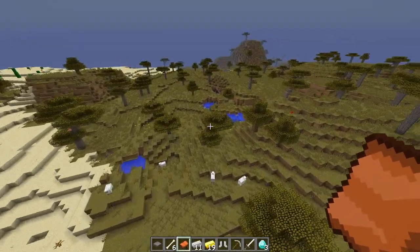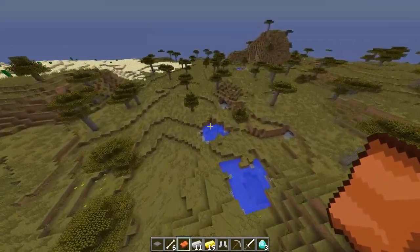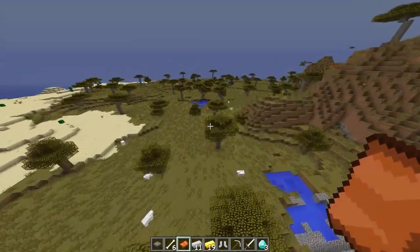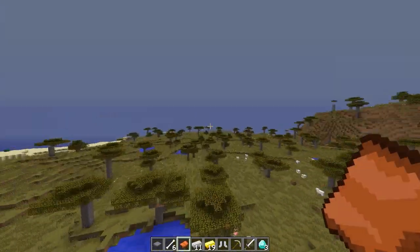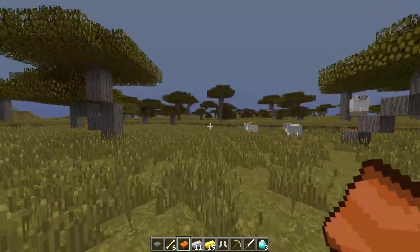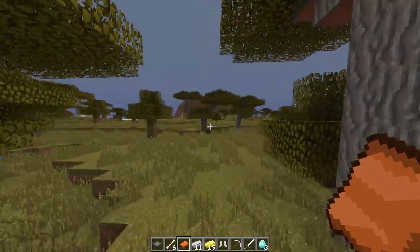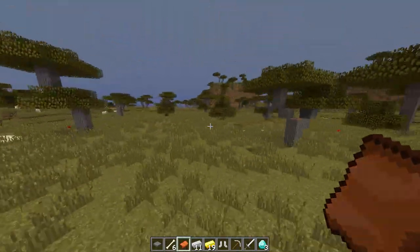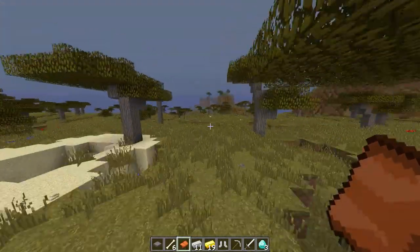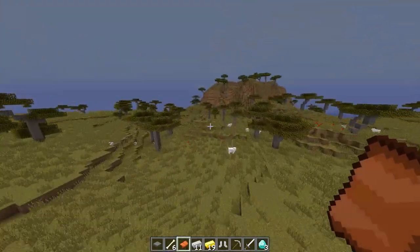We can just fly around a little bit more and then I think that'll be it about the seed, because yeah, it's just a nice seed. I like the scenery — just those flat landscapes. That's also the reason why I like this biome so much, because it kind of reminds me of a savannah in real life, and that's kind of the closest biome that they could make to real life.